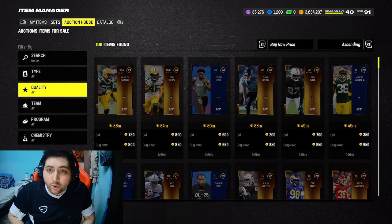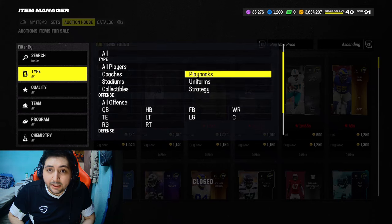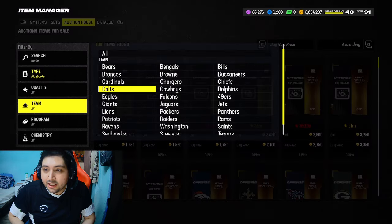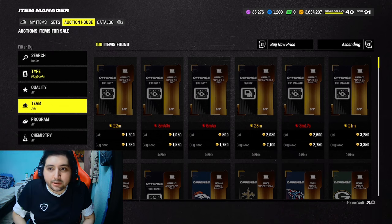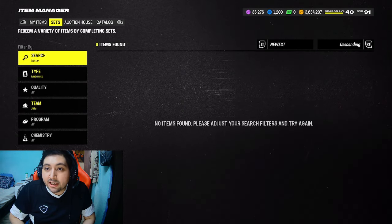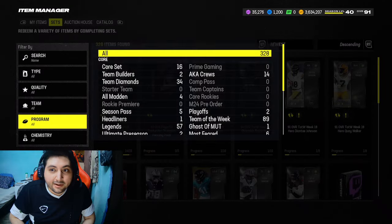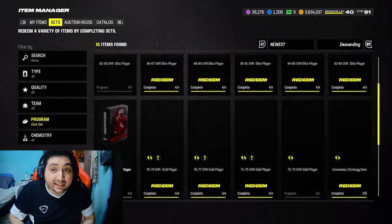After that, check which playbook is selling for the most. The Jets playbook and the 49ers playbook are both very, very good. The Jets playbook is selling for roughly 7,000 coins right now. So you're going to be making about 5,000 coins — after tax, roughly 4,000 coin profit, just like that.